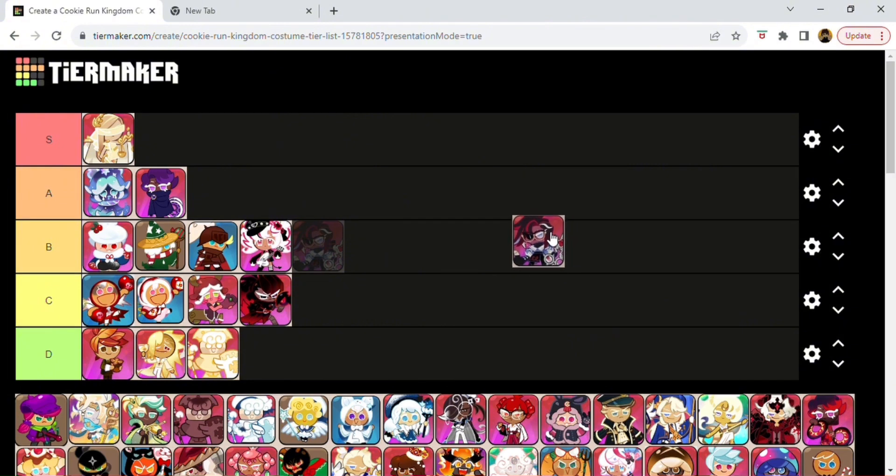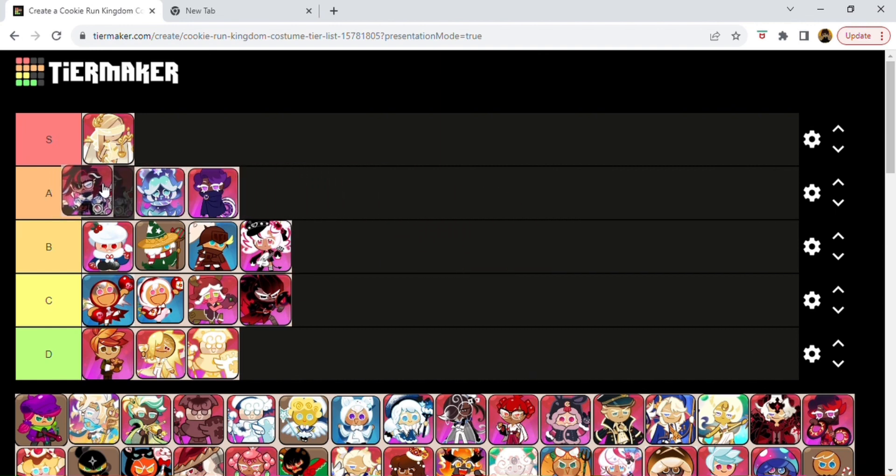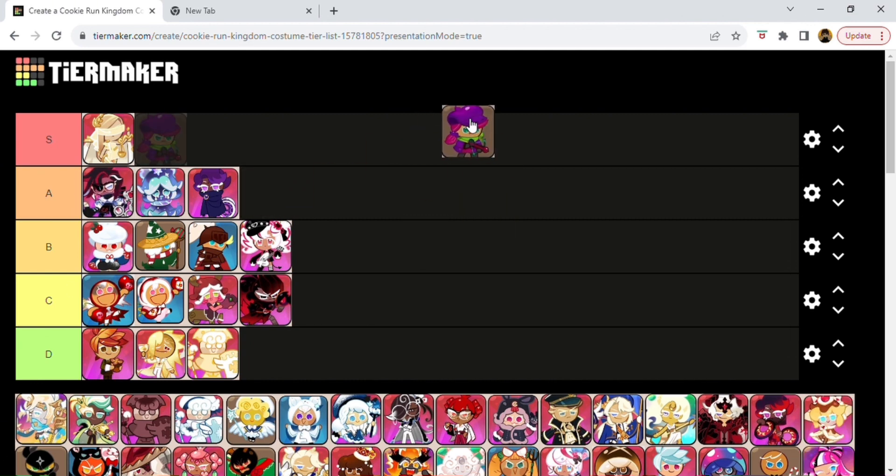This is Red Velvet Cookie with their Cake Stylist outfit. I actually like this one for them — I feel like this one's one of the better looking ones for him. Yeah, I like that too. So it's going to go above Squid Ink Cookie. Next one's Beat Cookie — I think this is called Casual Hunter. I really like Beat Cookie in their outfit. That looks like a sassy assassin — shoot first and questions later. So you go in S tier. That's actually cool because that's one of my favorite cookies.